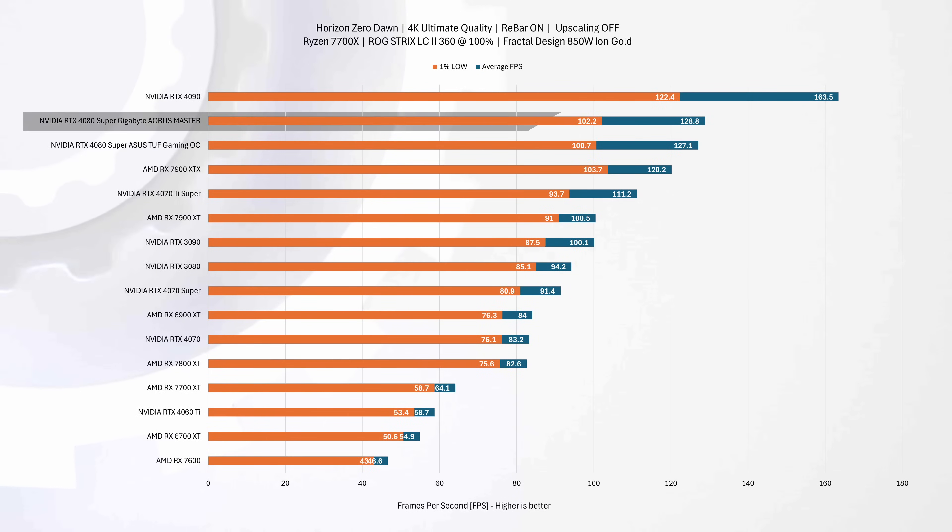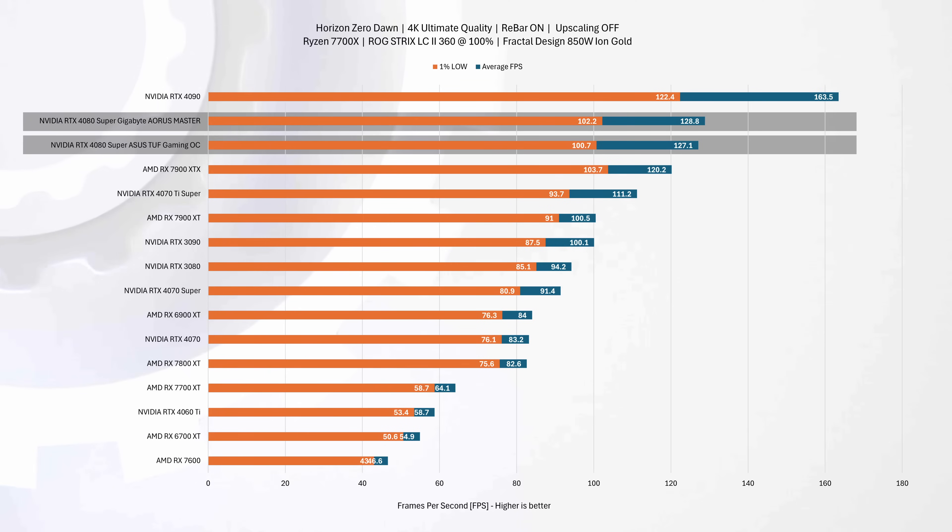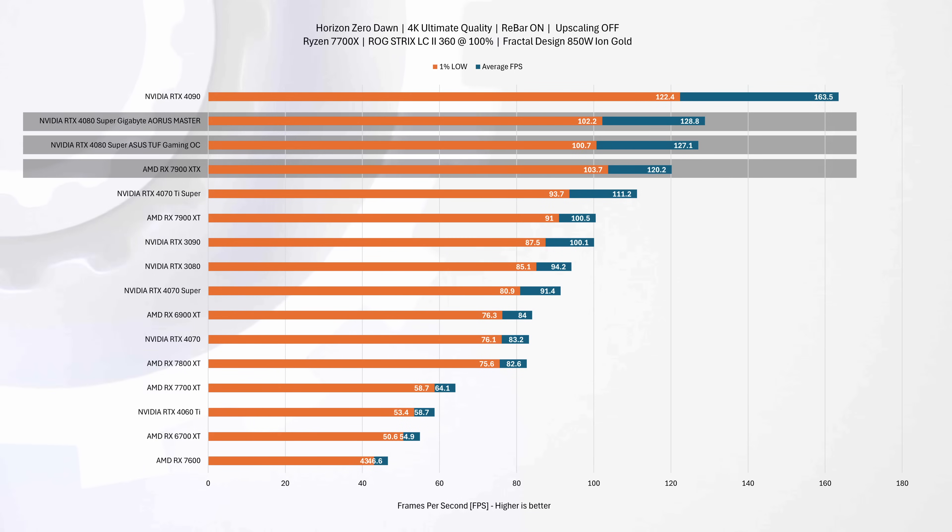At 4K, the Aorus slightly overtakes the TUF 4080 Super by 1% in average FPS, clocking in at 129 FPS compared to ASUS's 127. For the 1% lows, Gigabyte maintains a 1% lead. Looking at the broader market, both cards lag behind the RTX 4090 by about 21%, yet surpass the AMD RX 7900 XTX by approximately 8%, positioning them as a strong option for 4K gaming.